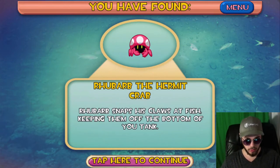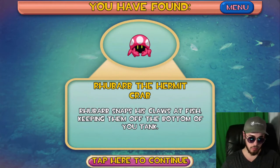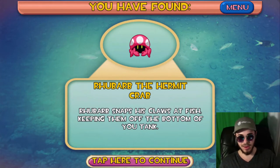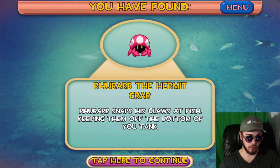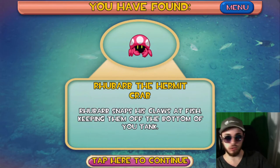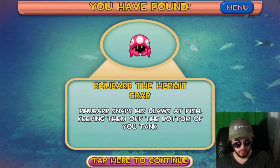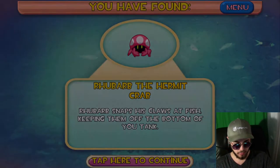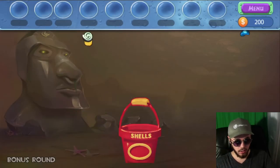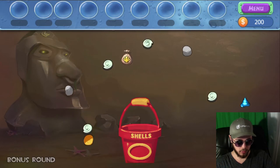Rhubarb the Hermit — Rhubarb snaps the closest fish to keep them off the bottom of your tank. That's not going to be super useful in tank three there, but we're now moving on to tank four where we can see Rhubarb in action. Tap here to continue — oh, excuse me, we have a bonus round! Whenever you complete a tank, you get one of those bonus rounds.